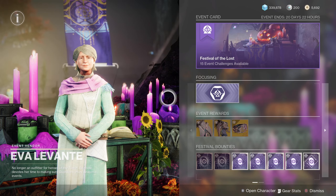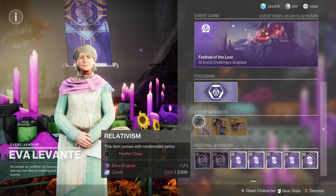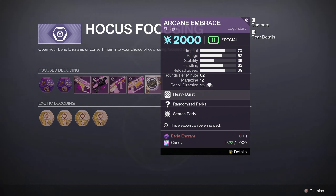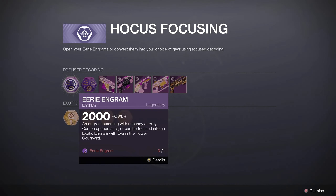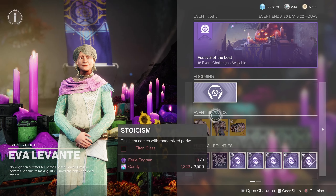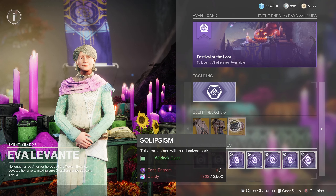Once you have enough candy and eerie engrams, just come here to Eva and focus them into whatever items you'd like — be it exotic class items or the weapons within this year's event. For weapons, you'll need 1000 candy and one eerie engram, or you can get a random weapon by spending 500 candy and an eerie engram. You can also just decrypt the eerie engram normally or decode them into random exotic armor pieces.